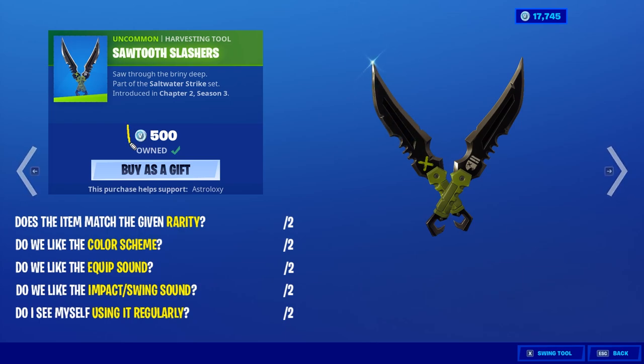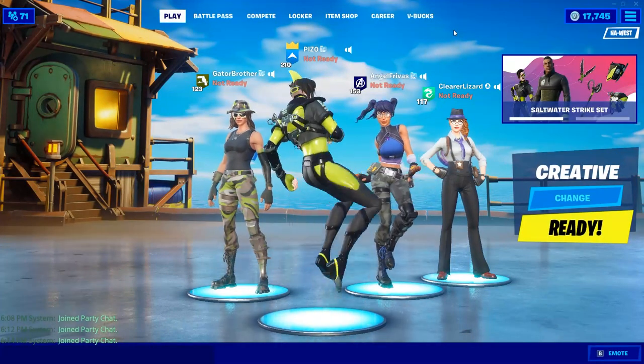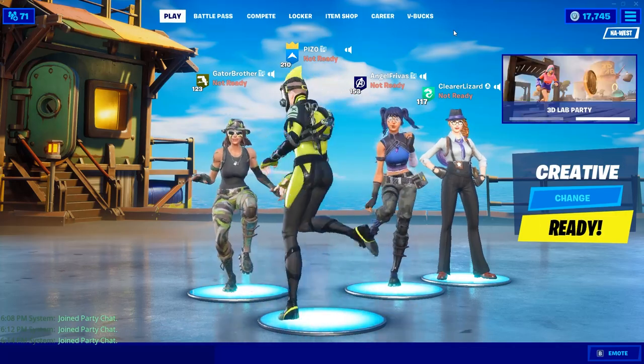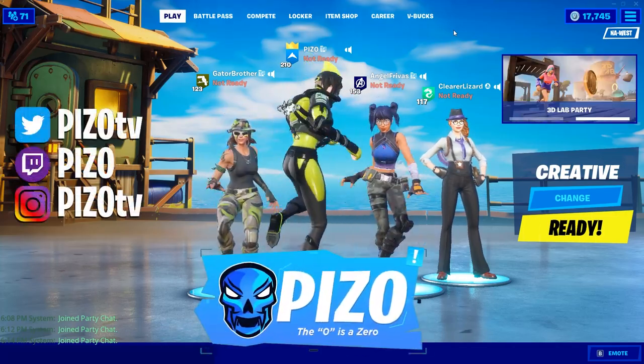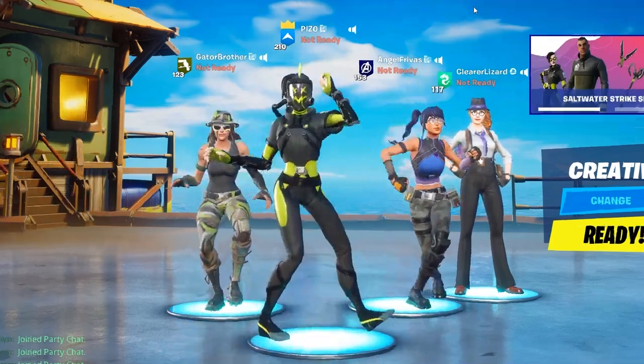The Saw Two Slashers for 500 — almost a tongue twister. Rarity is fine, two out of two. Color scheme: black and green, I like it. We don't have a lot of green in the game but we're getting more, which is great. Equip sound we hear it, impact swing we hear it. Will I use it? Absolutely not. Five out of ten. With that said, we'll see you for the combo video releasing early in the morning for both these skins and back blings. Thank you guys so much for watching — that's Piz0 at the item shop, see you on the live stream.